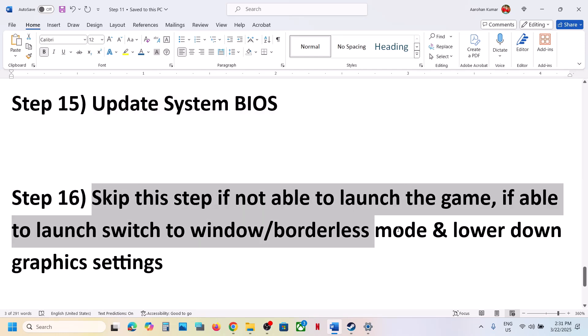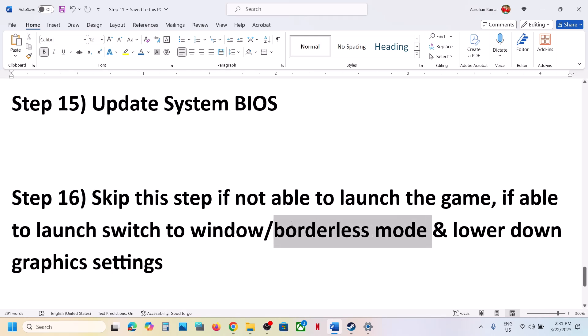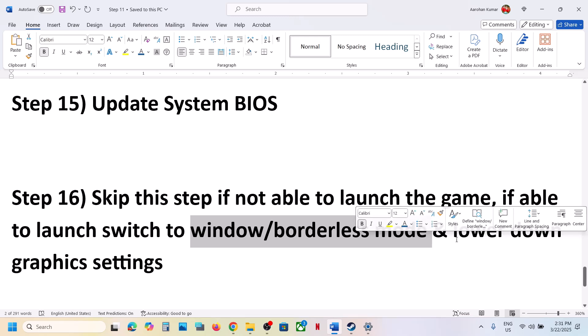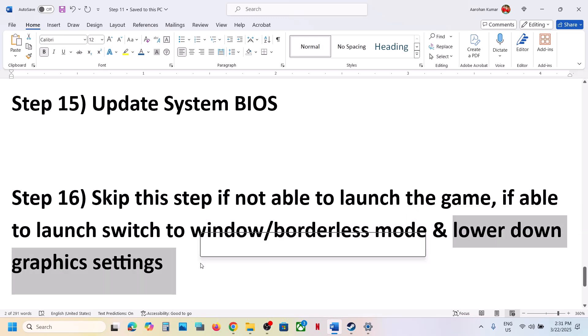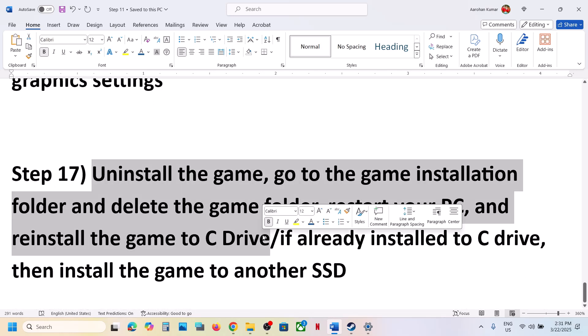Skip this step if you're not able to launch the game at all. But if you can launch it, try switching to Windowed or Borderless mode — if you're facing a black screen, Borderless mode can help. Also lower the graphics settings: if everything is set to Ultra or High, set it to Medium and check.